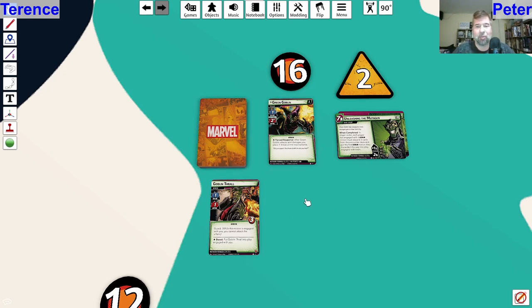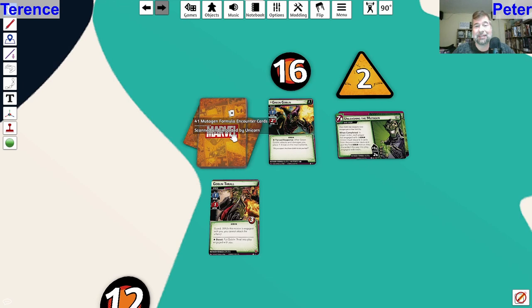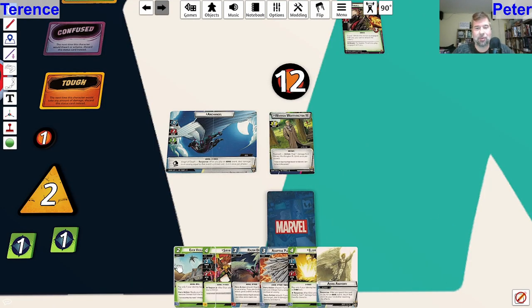I will be going up against Green Goblin. I did want to go up against an aerial opponent, and I know Goblin doesn't start off as aerial, but he definitely has a glider to help make him aerial, so that was the best I could come up with for an aerial villain. Let's go ahead and draw up our six cards and see what we can do.